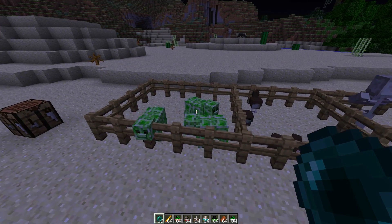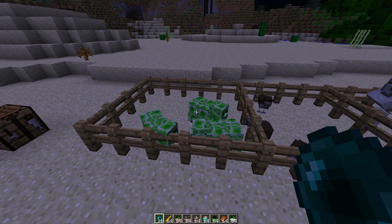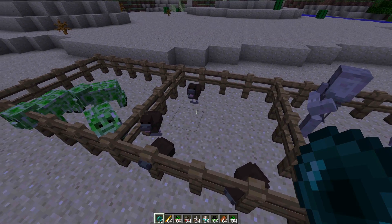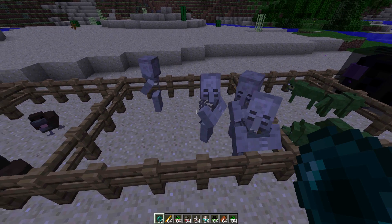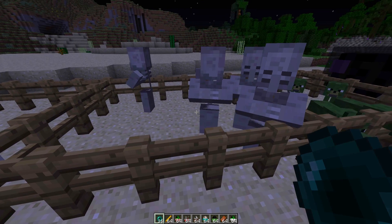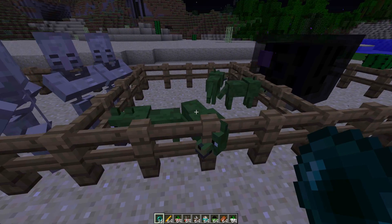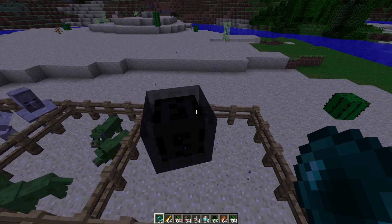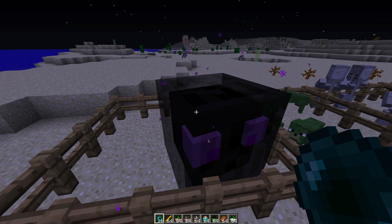The first here that you can see is the Creepigs. These are all spawnable by different eggs. So we have the Spawn Creepig egg, which are creepers and pigs. Then there is the Chow, which is the chicken and a cow. Then there are the Villager Skeletons, which are very, very strange and weird. Then we have the Zombie Wolves, which are called Zolf. And then this weird thing is a cross between a slime and an Enderman, and it's called an Ender Cube.